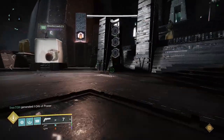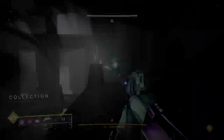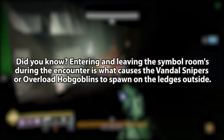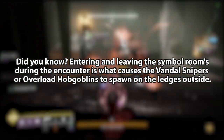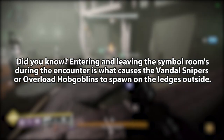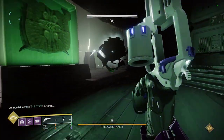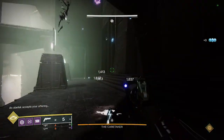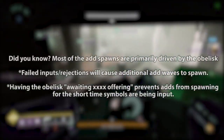Remember that each of the three obelisks will only get a set of symbols shot once, so by process of elimination as the encounter progresses, you'll know which obelisks are already completed. Moving on to Caretaker — first, did you know that when a runner leaves the room with symbols in their possession to input into the obelisk, this is what causes the vandal snipers — or overload hobgoblins on master — to spawn? If you leave the overloads up using stasis or keep them stunned, once the nine symbols have been input, no more will spawn on the floor.